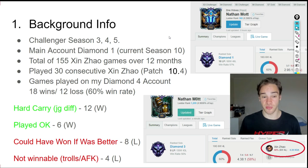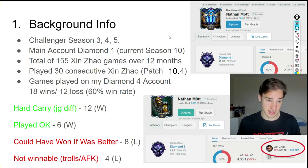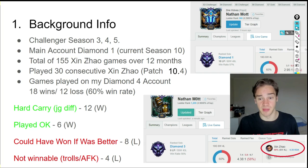Background info on me: I was Challenger in Seasons 3, 4, and 5 — ranked 2nd on the Oceanic server in Season 3, with three accounts in the top 10 in Season 4. My main account is currently Diamond 1 with a 57% win rate. I've played a total of 155 Xin Zhao games over the last 12 months, and for this guide specifically, I played 30 consecutive ranked games over three to four days on patch 10.14.